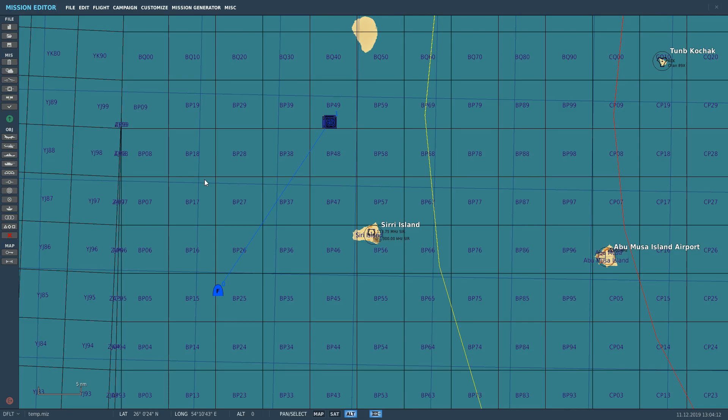Hello everyone, I hope you're all doing very well. Today we're in the JF-17 and we're looking at the LS-6500 Glide Bomb. If you've flown the F-18 or seen the F-18, it's just like the J-SAL that the F-18 has. It's a glide weapon with no on-board propulsion, so its range is purely based on the altitude and the speed that we release it at.